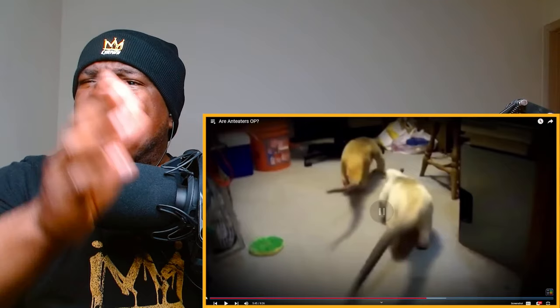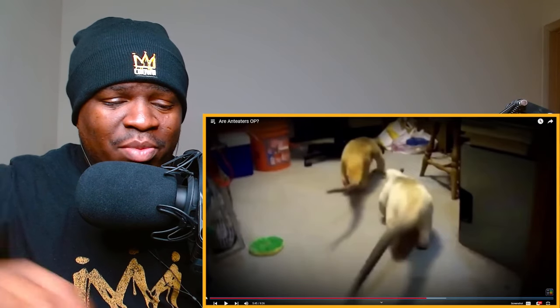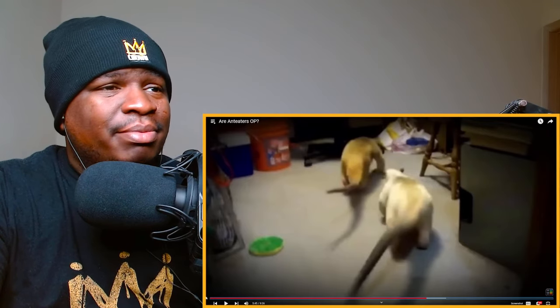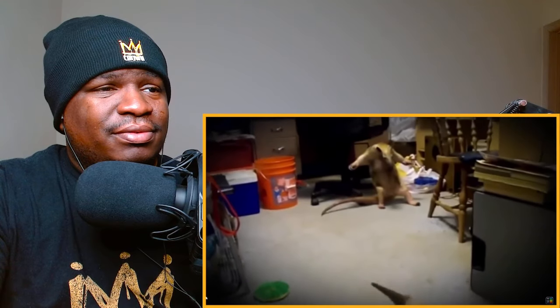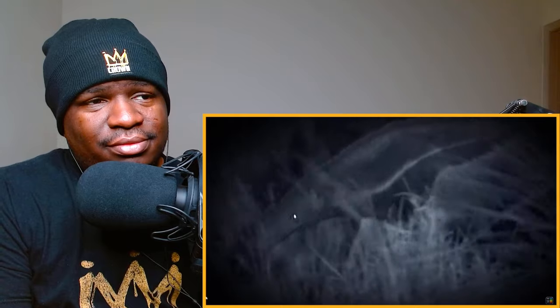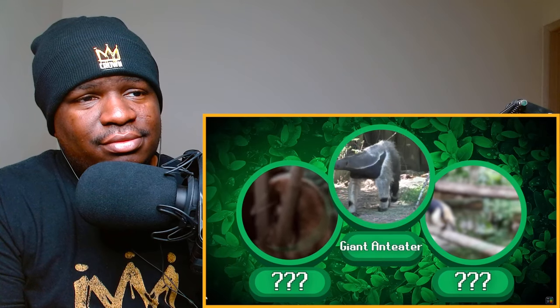The anteater's intelligence isn't great either — they can form quite a formidable force in groups, yet rarely engage in team strategies if ever. Their last main weakness is their poor eyesight. The tiny eyes on the sides of their heads do not give them the best odds at detecting an ambush before the attacker is within striking range.